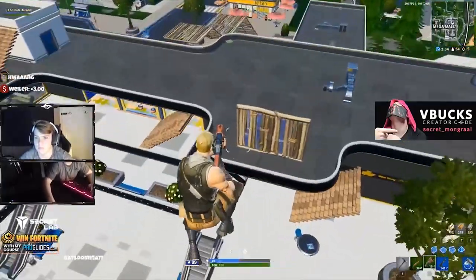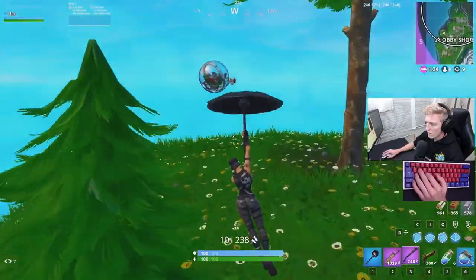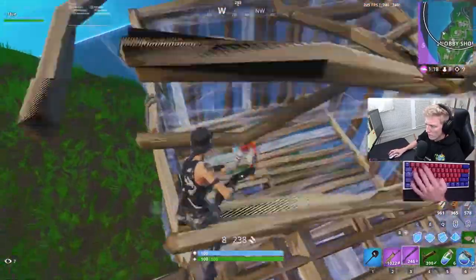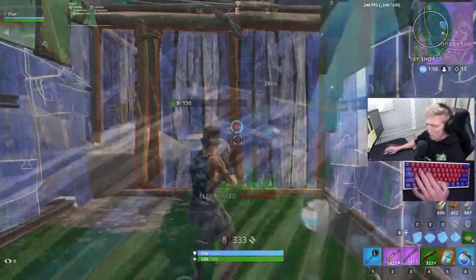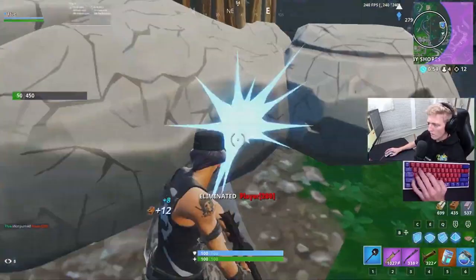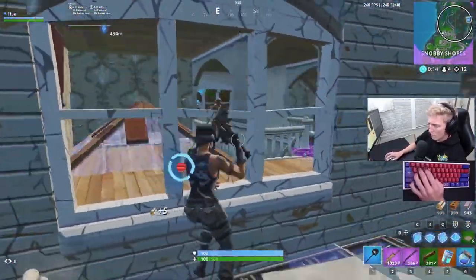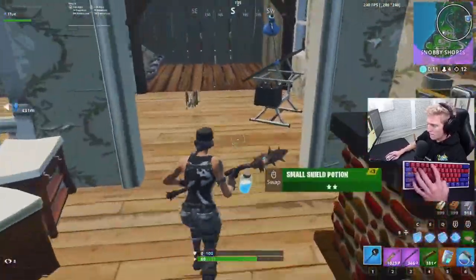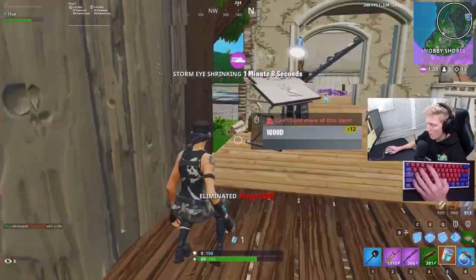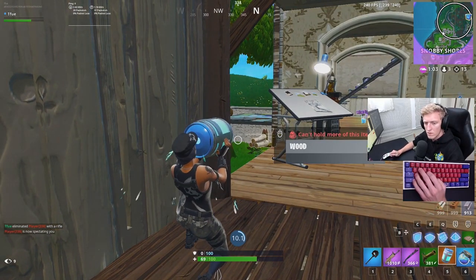Let's look at a comparison of two players who use seemingly different aim styles. Mongrel is probably one of the snappiest players around — his entire game is built around flicks. Tifuu's specialty, on the other hand, is tracking. He's able to glue his crosshair onto you and once he gets you low, he has a solid flick to finish you off. When we look at Tifuu, he has plenty of stats to back up his ability to perform both types of aim.